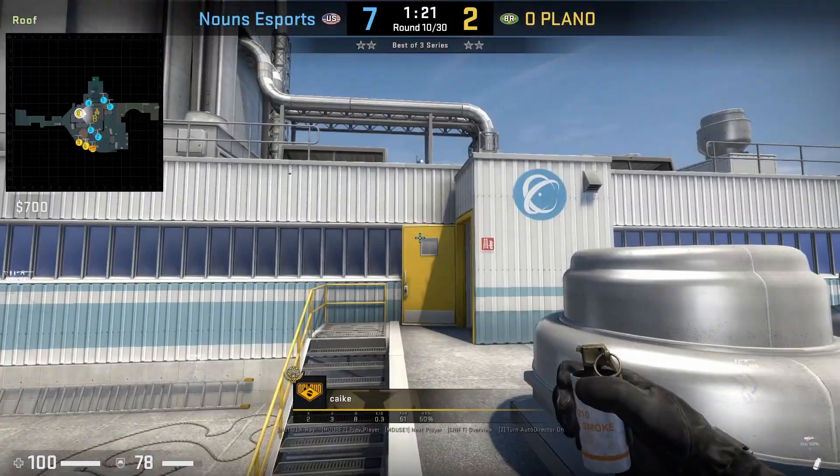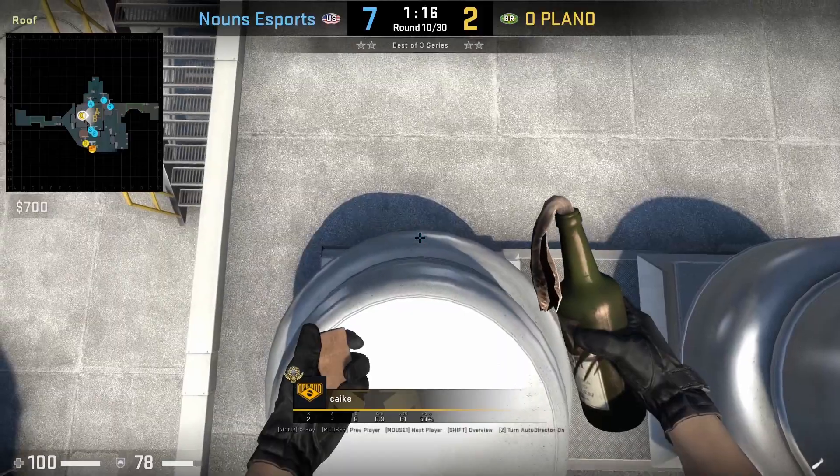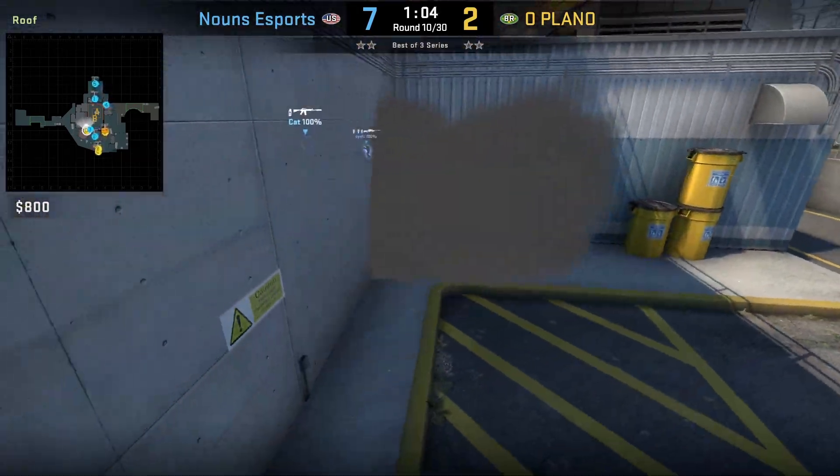For the locker smoke, Kike stands on the corner, aims at the window, runs forward, and jump throws. For the AC molly, he gets on top of the silo, aims as shown, and left click throws. Note that the molly does not cover towards heaven so CTs can still peek from it.